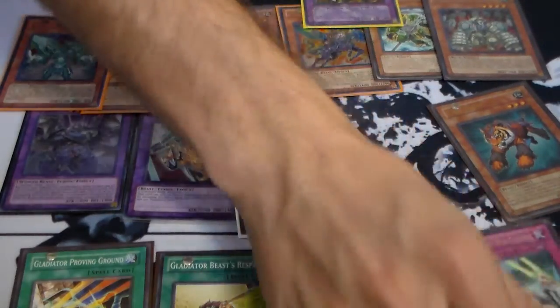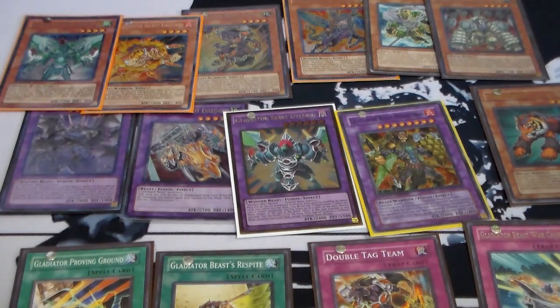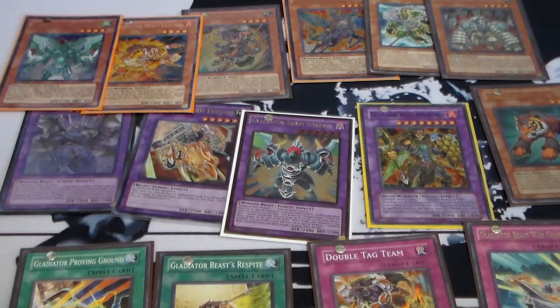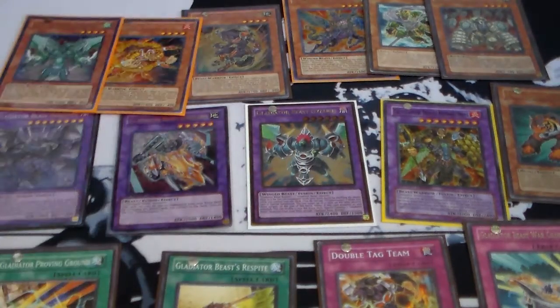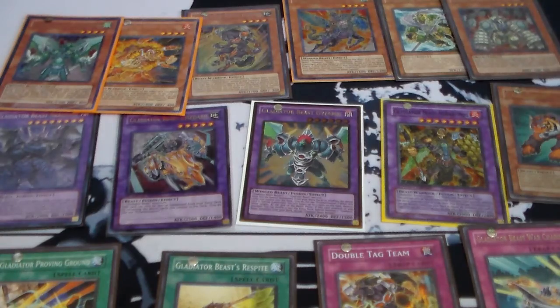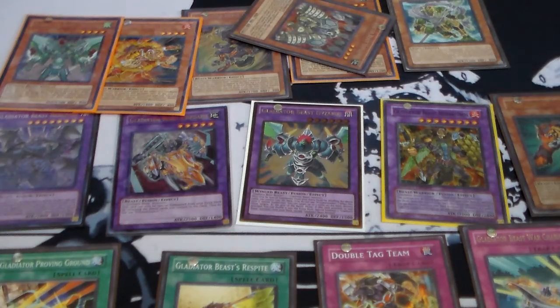What would be one of their big plays? I don't know their big plays that well — they just fuse, attack, and defuse into two other Gladiator Beasts. I couldn't understand this deck all that well. All I did was bring out Geyseris to nuke their board and then attack, and go into like a wall or something. I think I played this deck badly, to be honest.